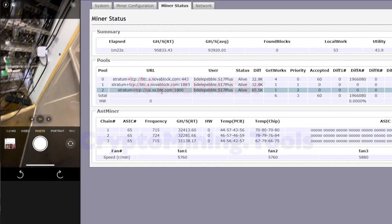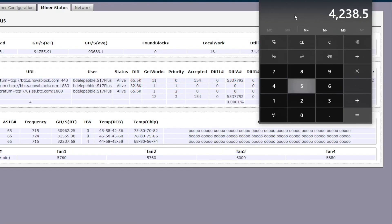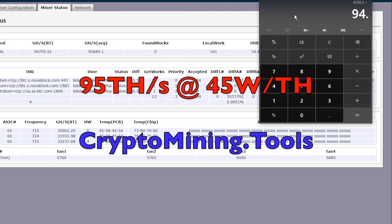It's running over 4000 watts for this miner, which comes out to around 45 watts per terahash.